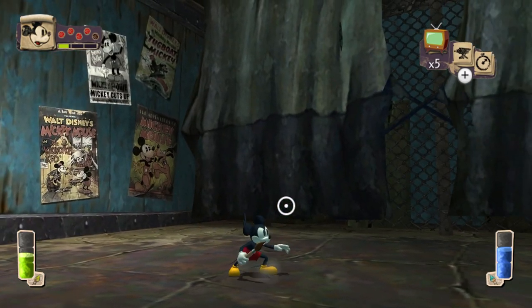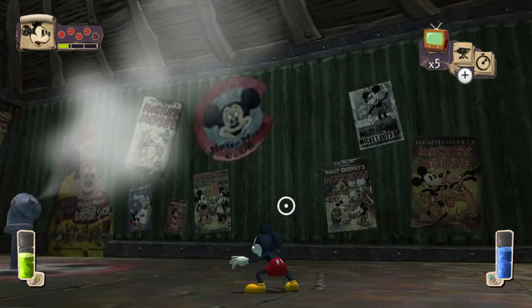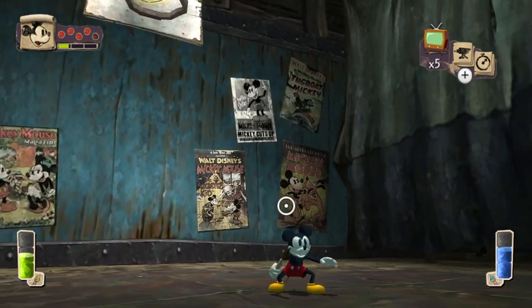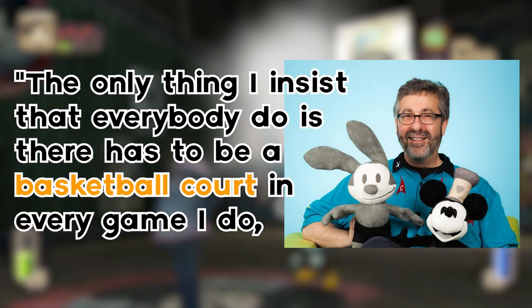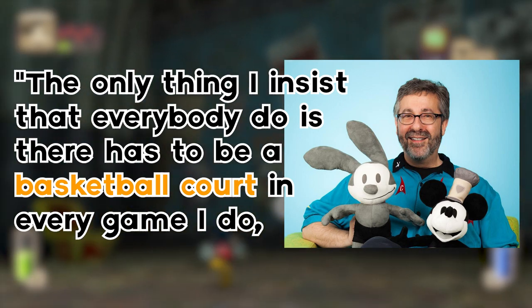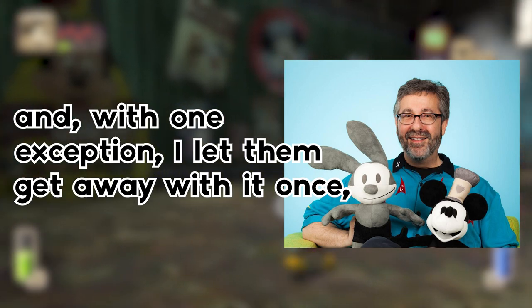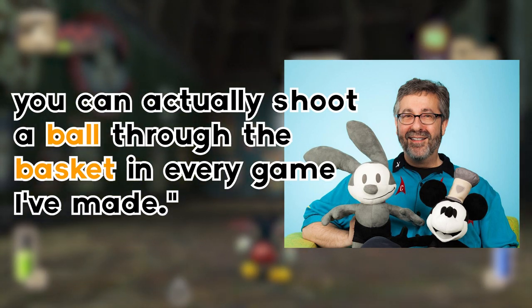You might think that this is just a funny easter egg, but it turns out that Warren Spector, the director of Epic Mickey, is actually a pretty big fan of basketball. Warren Spector himself once said: "The only thing I insist that everybody do is there has to be a basketball court in every game I do. And with one exception — I let them get away with it once — you can actually shoot a ball through the basket in every game I've made."